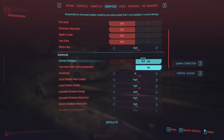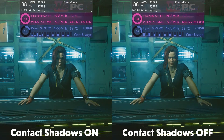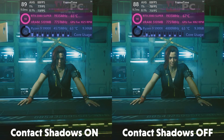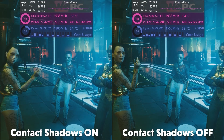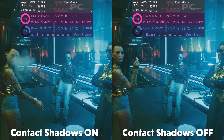Next, onto contact shadows. Contact shadow is a setting that really adds a lot to the image overall. The woman on the left with contact shadows turned on looks far more realistically lit, as if she actually existed in a globally illuminated space, whereas the woman on the right with contact shadows turned off looks like she's badly photoshopped into the scene with vastly different lighting. With only a 1 FPS average drop, I'm 100% going to recommend you keep this setting enabled.